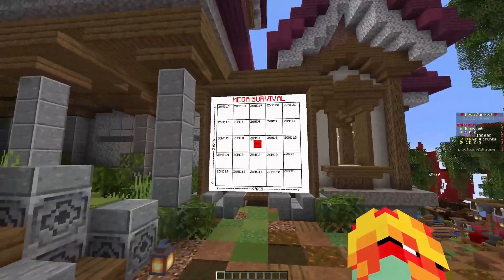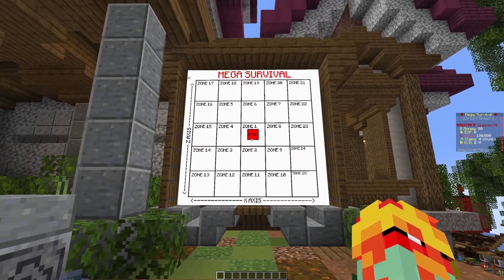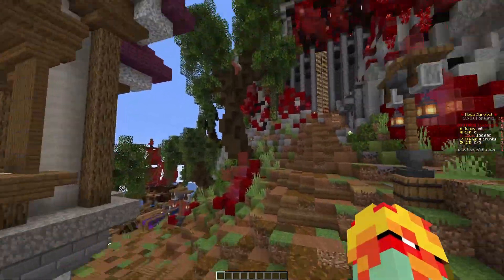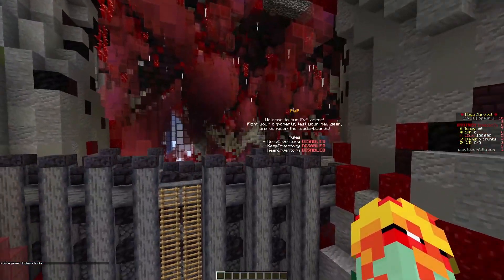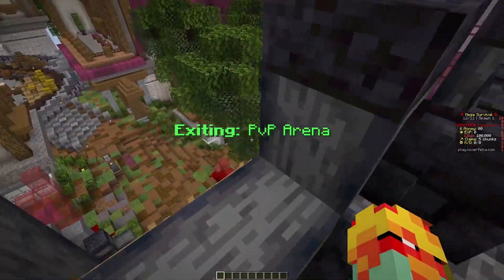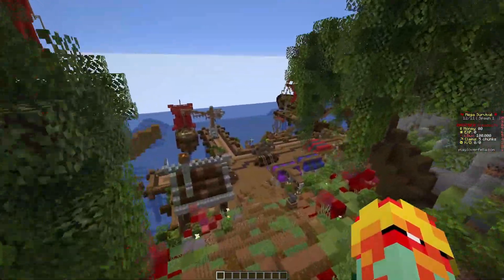That is something I don't even want to explain. If you want to try to understand it, here you go — take a screenshot, look at it, good luck. It makes more sense once you start to play, but it's kind of hard to explain. So here's the PVP zone where you can fight each other with all your good gear and stuff. I did not want to go in here — I'm not a PVP-er. And then we move down into what looks like a little dock.